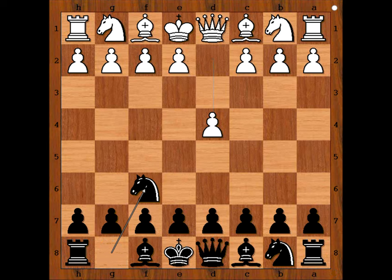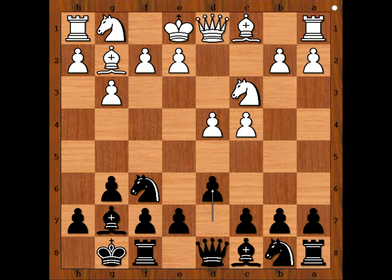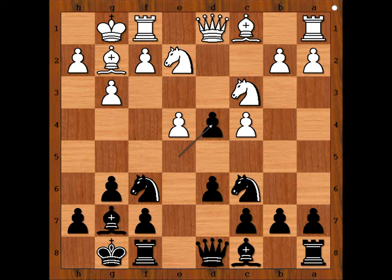The game started with d4, Nf6, c4, g6, Nc3, Bg7, g3, black castled kingside, Bg2, d6, e4, Nc6, Ng2, e5, and white castled kingside.